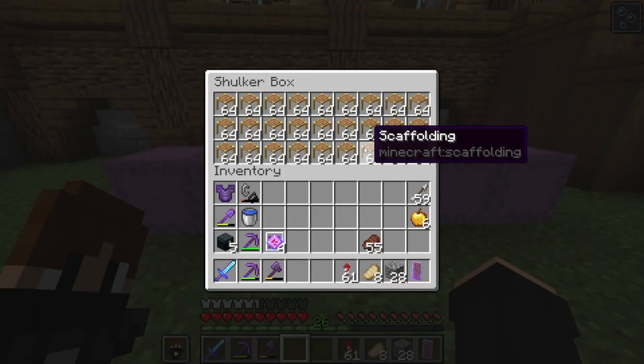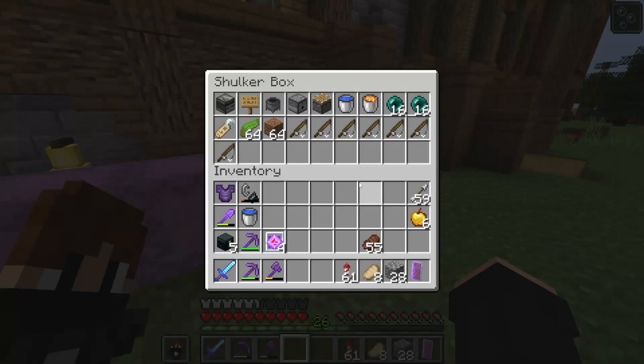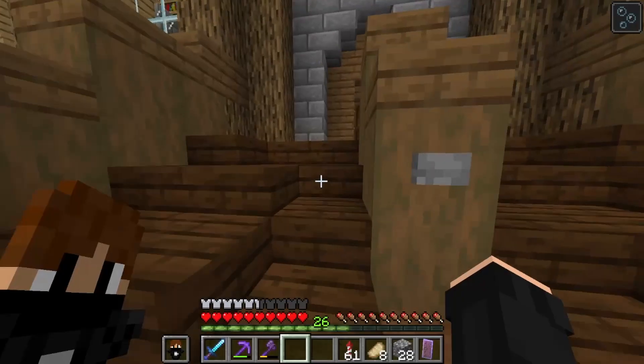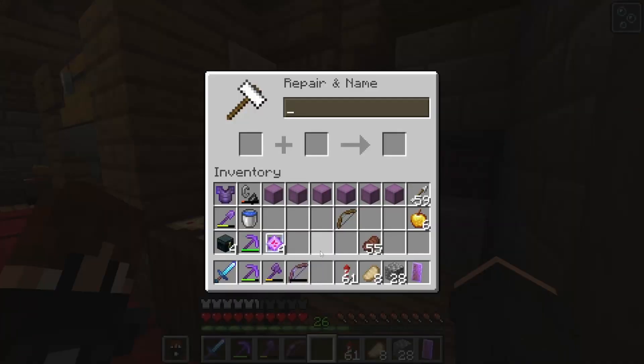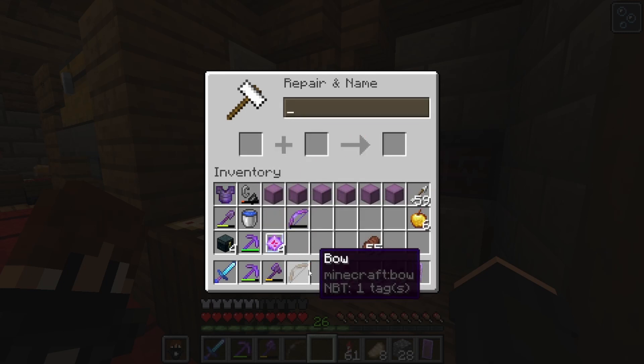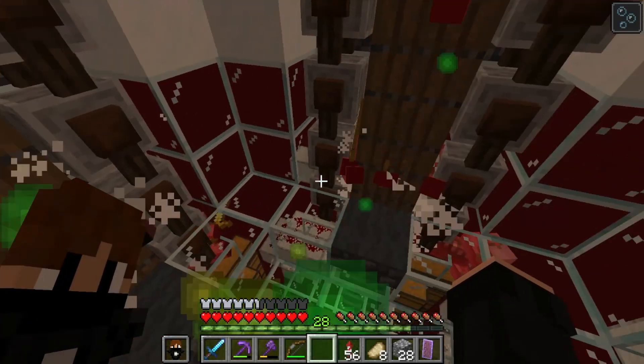A lot of slabs, a lot of scaffolding, and just a bunch of other stuff. But before building the farm, we have to defeat the Ender Dragon first. I just need to see if I can repair my bow. No, I can't repair it. I think it's time to retire this bow and make a new one. For this, I will need a bunch of XP.